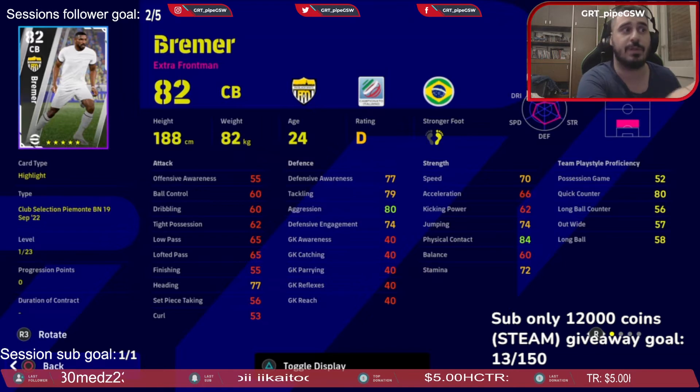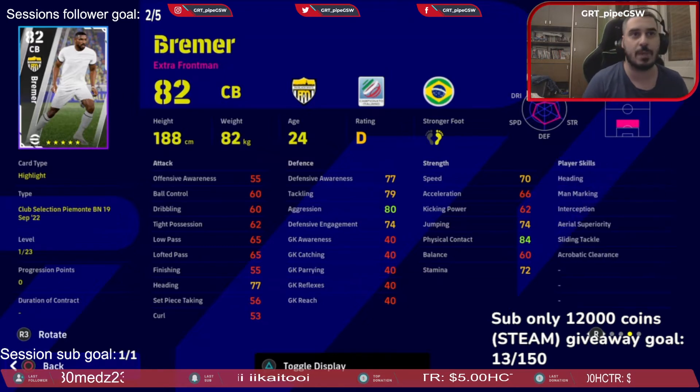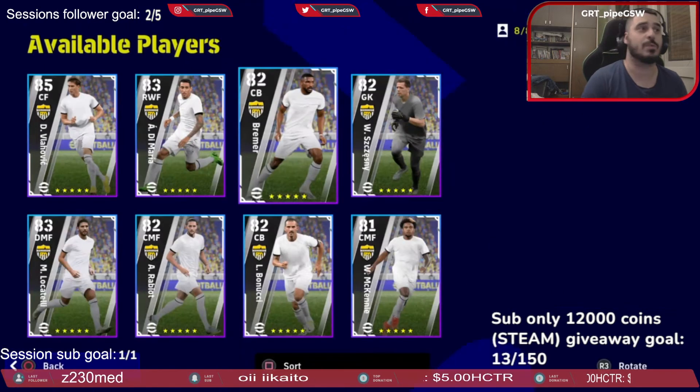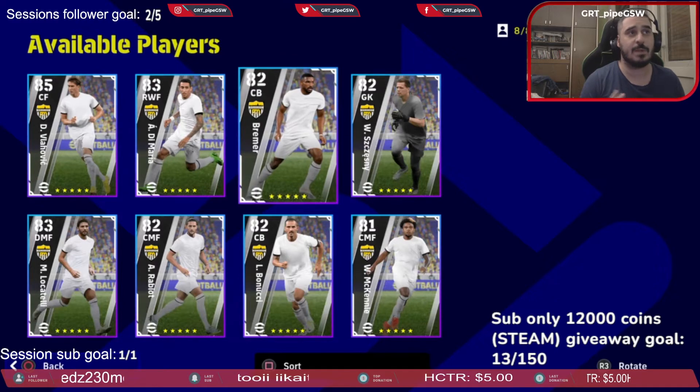He also needs stamina to withstand the entire match. One point on quick counter, four points on long ball counter — though 86 on long ball counter is already good. He has man marking, interceptions, acrobatic clearance, and area superiority. With jumping and contact he'd be unstoppable. Bremer is a player I'd want from this pack — I'd pick Vlahovic and Bremer.